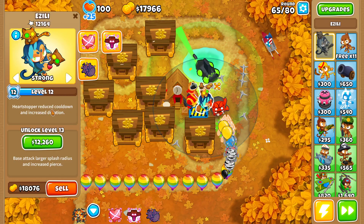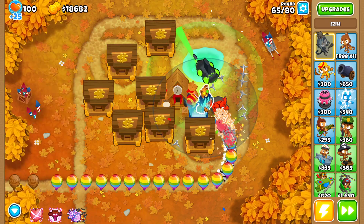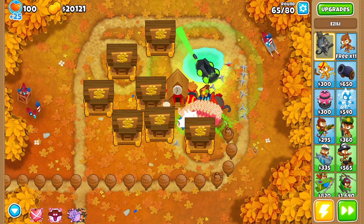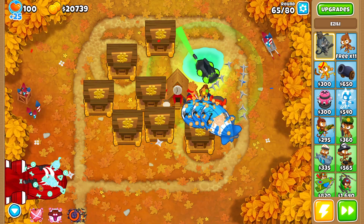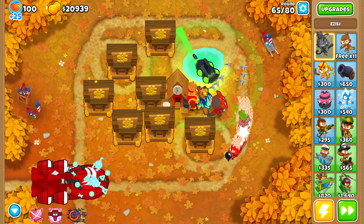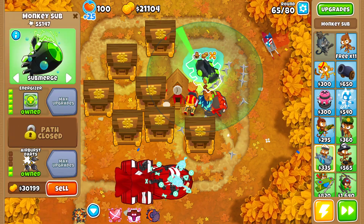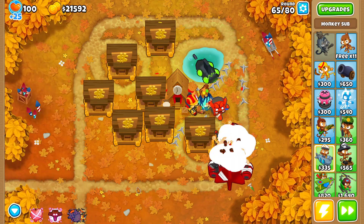I want to level up Zilli now. As I get cash from the banks, I'm going to use it to level her up faster. Also, with the Energizer, I have 20% less cooldown, so everything is going to recharge faster.